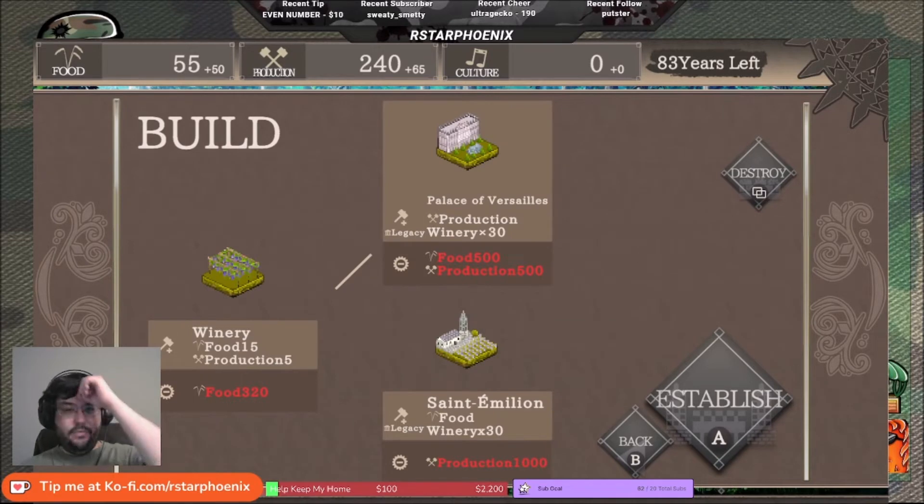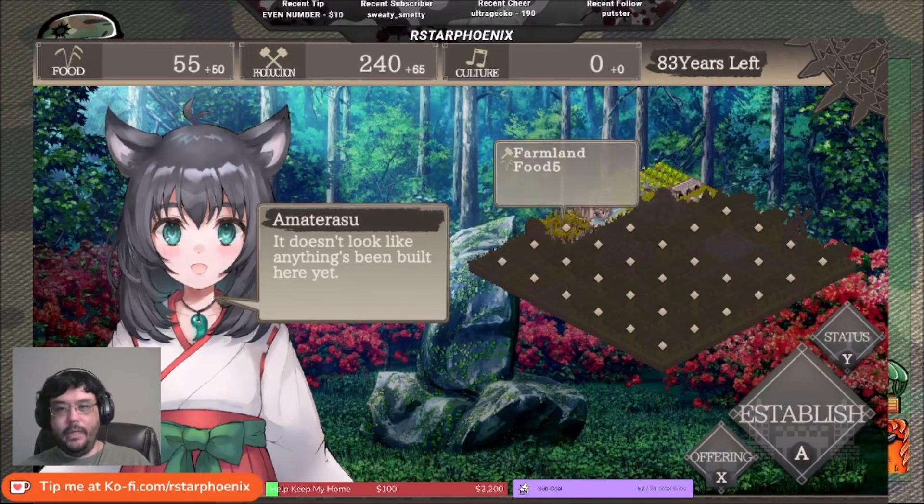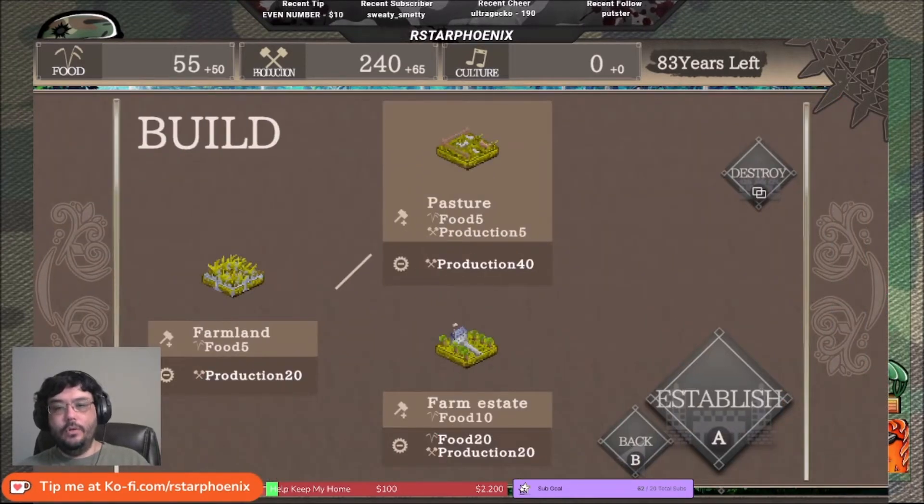The winery can be upgraded to the Palace of Versailles for a 30x boost on winery production, or to Santorini for food production from wineries. For the water wheel, you can build the Lighthouse of Alexandria which gives production to all water wheels, or the Hanging Gardens which gives culture from water wheels. Again, these are important decisions you need to think about while playing. We're going to do another farm estate to try to generate some food.